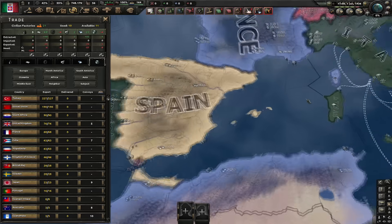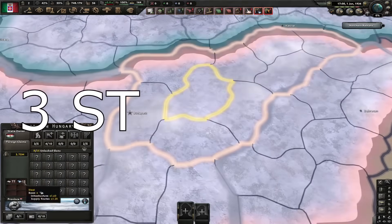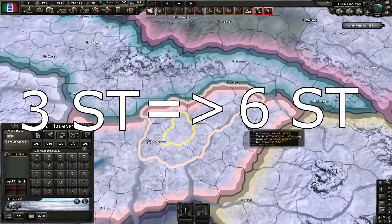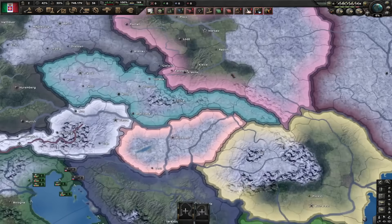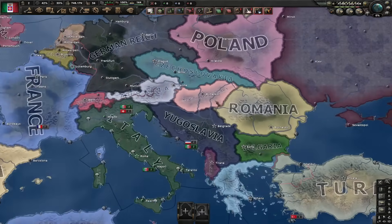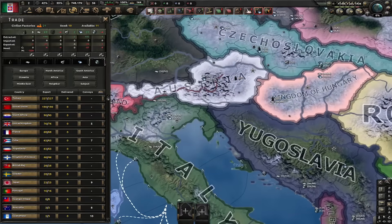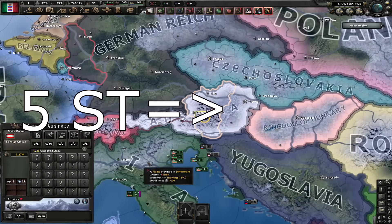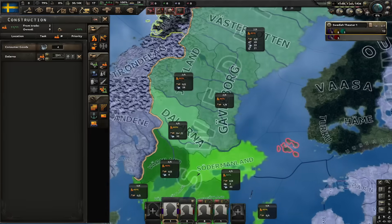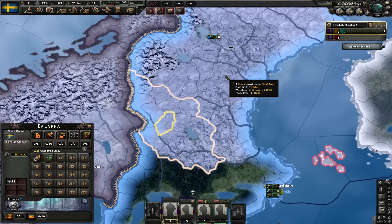Hungary was also buffed. They used to have 3 base steel in Northern Hungary, now they have 6 base — not a massive difference, but it can be the difference between creating an agency without sacrificing any industry versus having to sacrifice some. The country that definitely got buffed most was Austria: the state of Upper Austria went up from 5 base steel to 15 base steel. Sweden was also buffed — the state of Norrland now has as many resources as it had before.